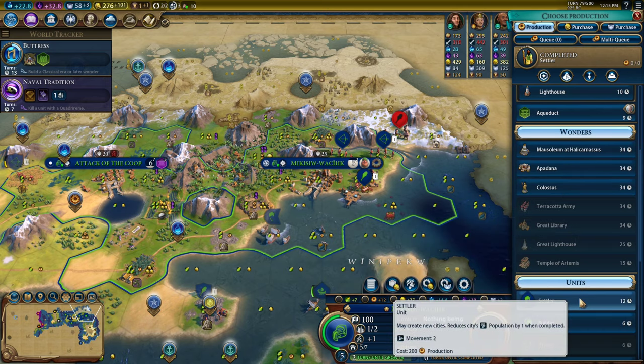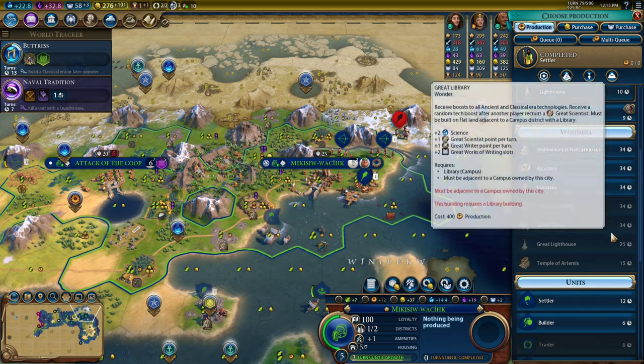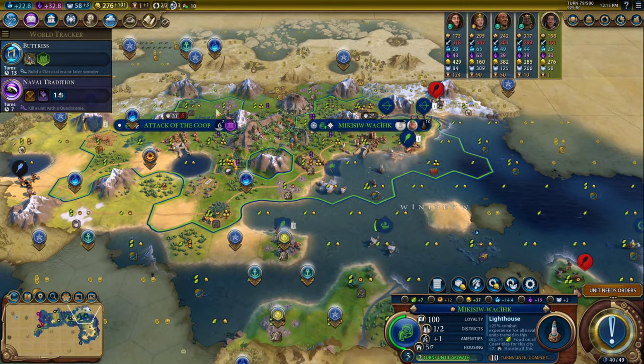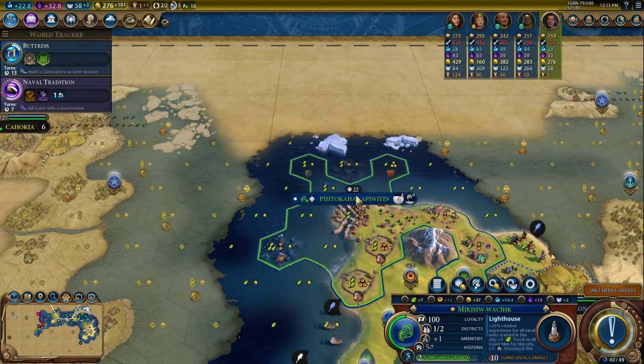Do I crank out a lighthouse really quick, or do I build another settler? I think I should probably crank out the lighthouse really quick, because I'm capped at growth. Then I can always just buy a settler out of Pito-Kahana-Pewiton.